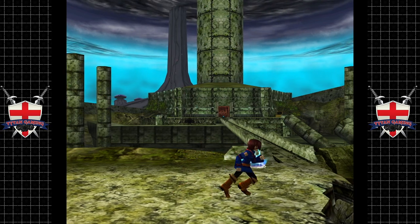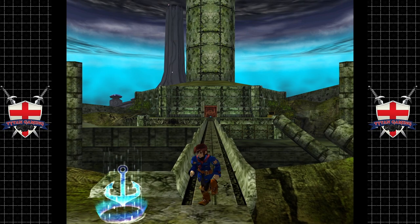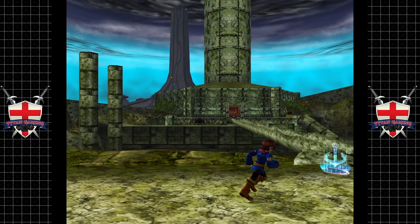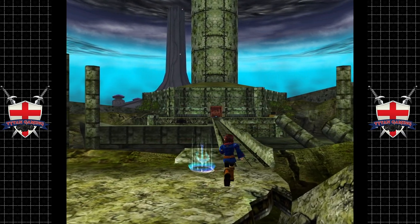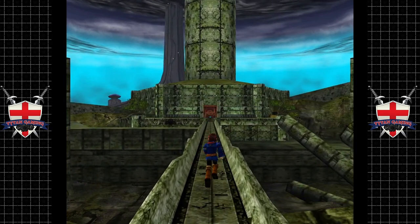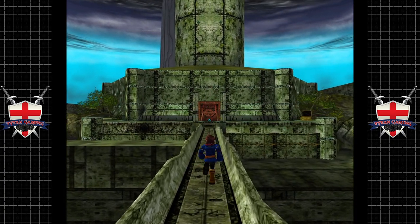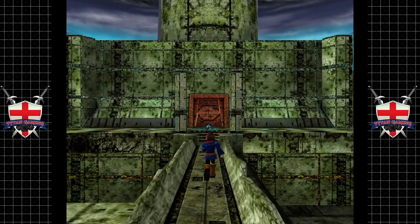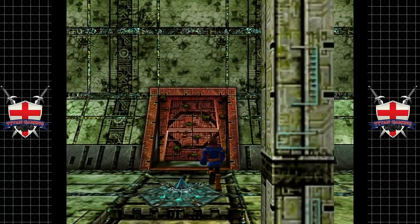Hey guys and welcome back to Skies of Arcadia. When we last left off we managed to defeat Gaussian, which was fun. We've gone back, we've prepared, and now it's time to go into Shrine Island. We only have three optional bosses left to fight, so let's get underway. It'd be nice to finish this game today.